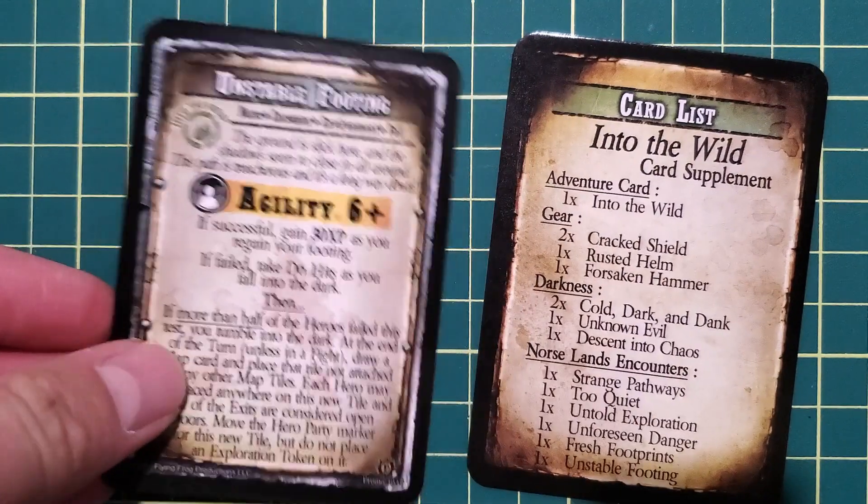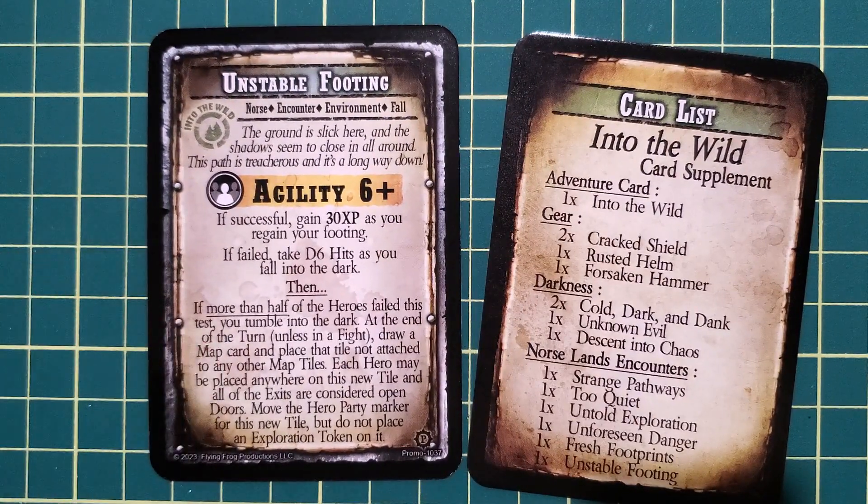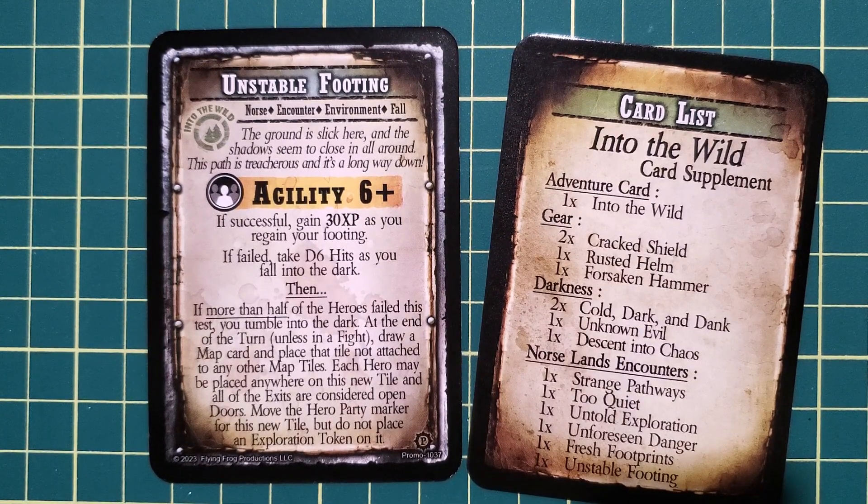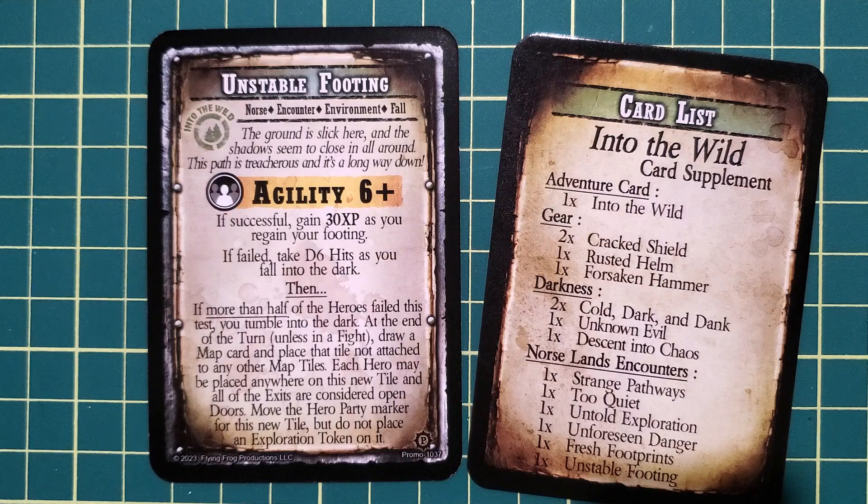Unstable Footing is kind of an interesting one as well. Not a big deal if you're successful, but if more than half of the heroes fail the test, you fall into the dark — you draw a map card and place that tile not attached to any other map. All the exits are open and you don't place an exploration token on it. It's just going to change the map entirely where you are and where you're going. Kind of a neat thing.